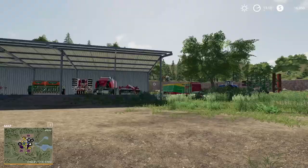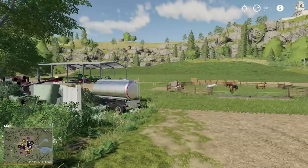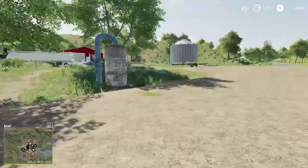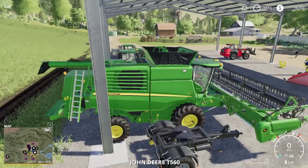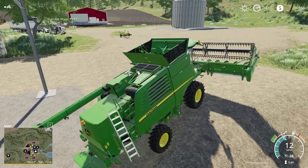I'm gonna go grab the combine and see if she fits in there, put a few other things in, and make it nice and cozy. Grab the T7 detached from the cultivator — yep, it's right by the shed. Let's see if we can squeeze out here. Somebody parked it with the header on — that is against farm policy. We'll go put this on the header trailer.